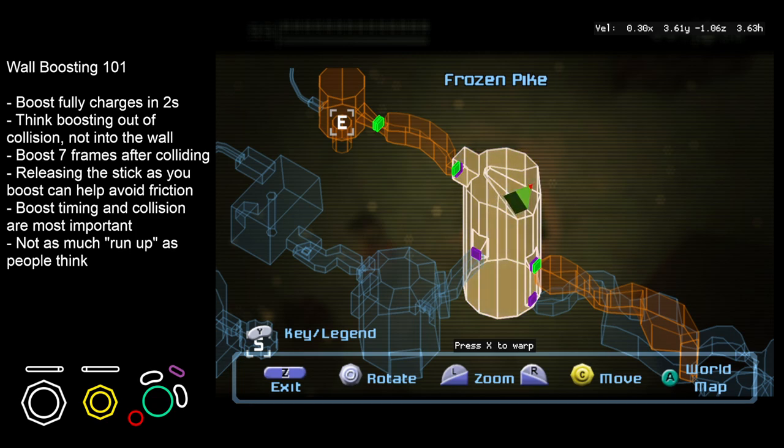You're going to have to be familiar with when and where you need to hit. One last thing: people think there's a huge run-up needed for wall boosts, and that's just not the case. You can do a wall boost pretty close, and that can help manipulate the camera sometimes, so you don't have to get a full morph ball rolling speed before attempting wall boosts.